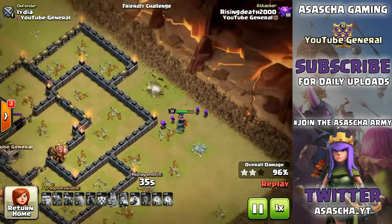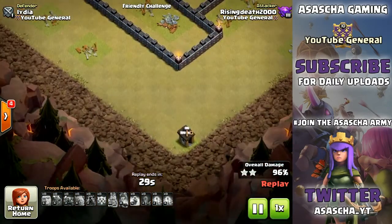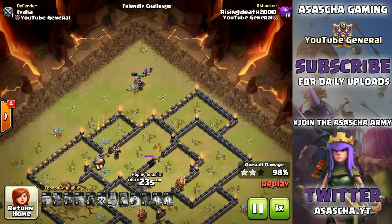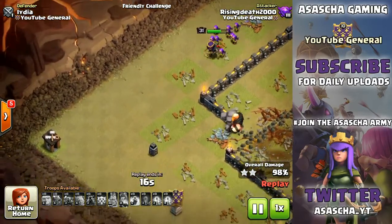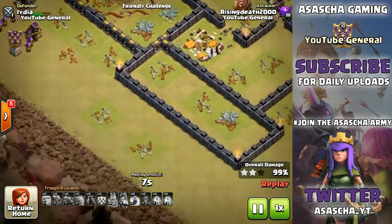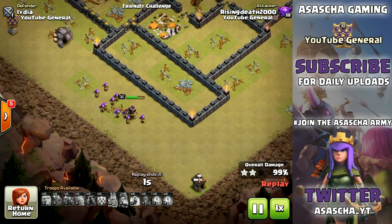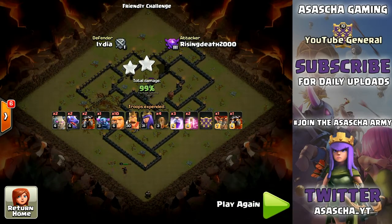You can see we've got 36 seconds left in the base, but if we zoom out a little bit, Lydia absolutely trolled the heck out of us - we've got 1, 2, and 3 Builder Huts on the base right here. Will we have enough time to actually 3-star the base? The Arch Queen is going in at all those Builder Huts. We only have 12 seconds left - race against the clock. And the raid is going to end right here. Sadly, we are going to stick with 99%, a 99% 2-star. That is very unfortunate, but it is what it is.